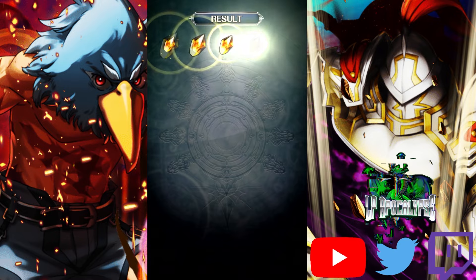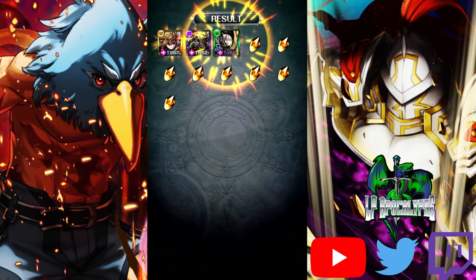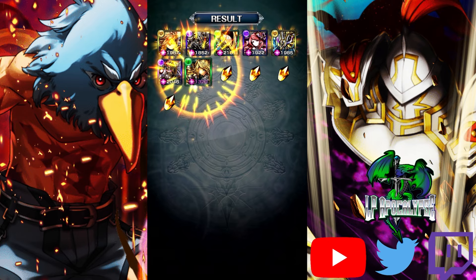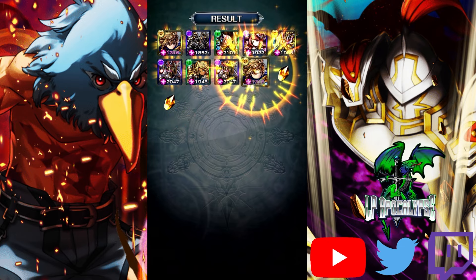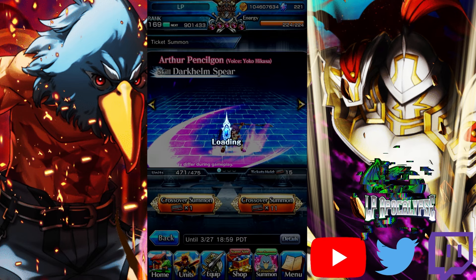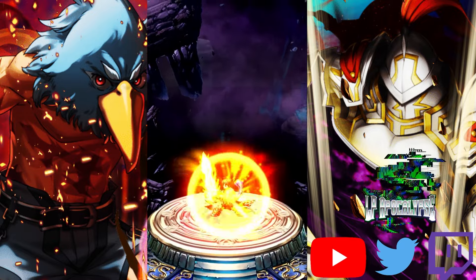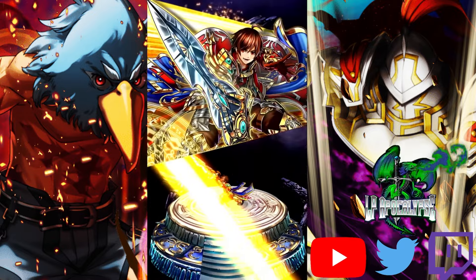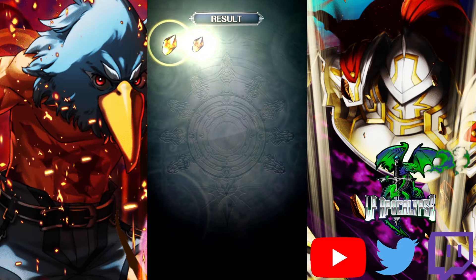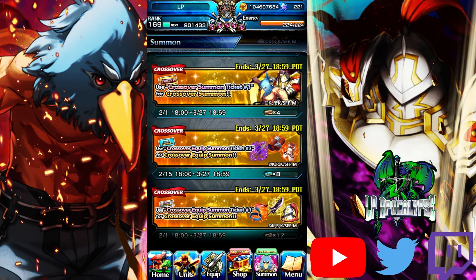We do have a decent amount ahead of us as far as banners — we're gonna have Valentine's Day Miranda, Valentine's Day Priscilla. I don't know which one's coming out first; I want to say Priscilla was first but I could be wrong. And then every global player's wet dream — Star God Lisa. Why am I even summoning right now? I shouldn't waste these tickets; I should be saving for Star God Lisa. But you know, I like some of the characters that come out.